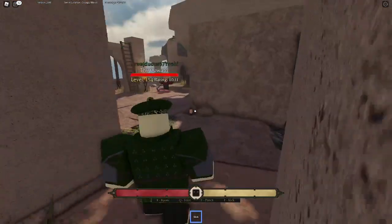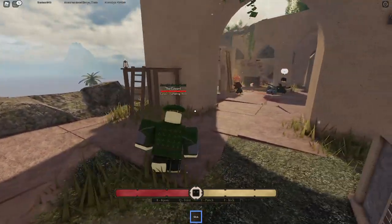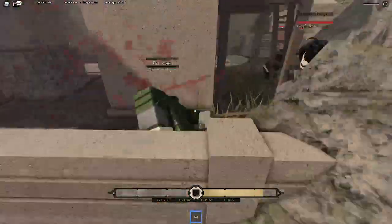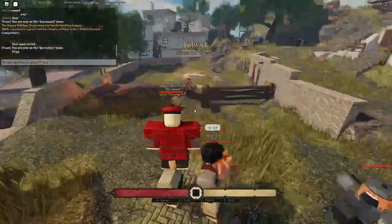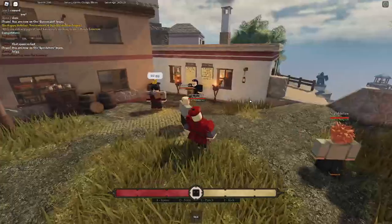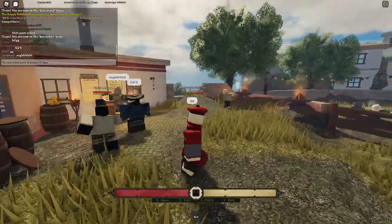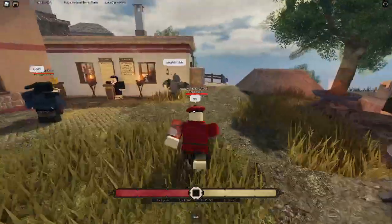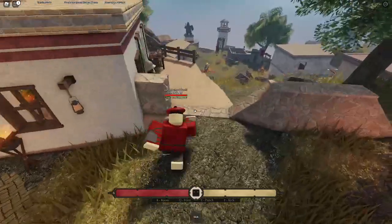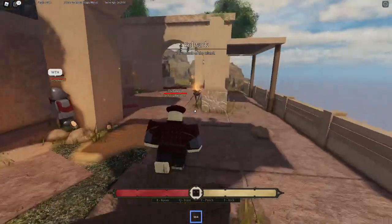I'm going to show some clips of me playing. If you want to get warmed up and learn the game, I recommend team fight. If you want to get straight to the point, do deathmatch. Every time you get a kill in deathmatch you get points - it doesn't affect your rating, same with team fight - but if you die you instantly spawn back in.